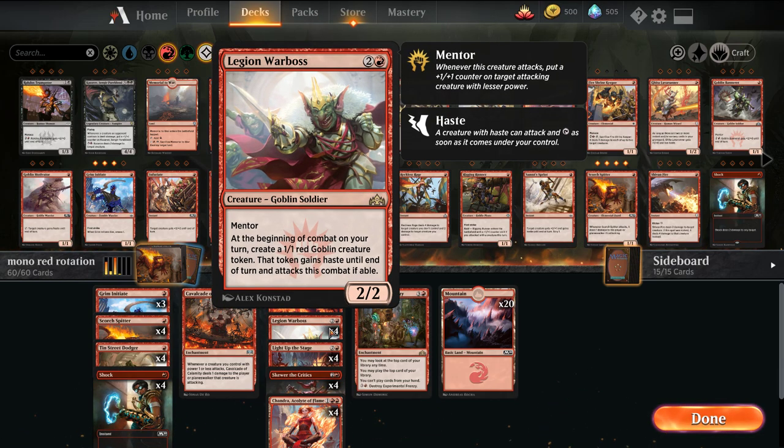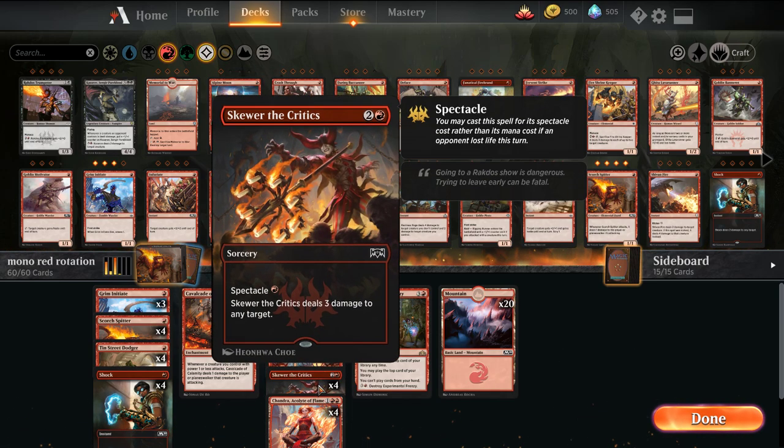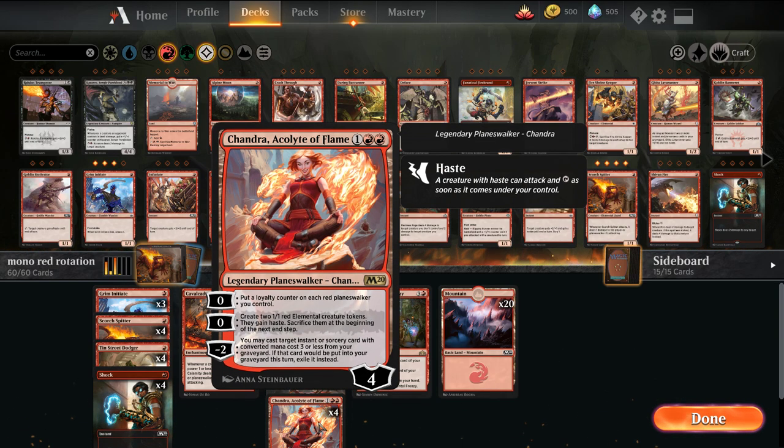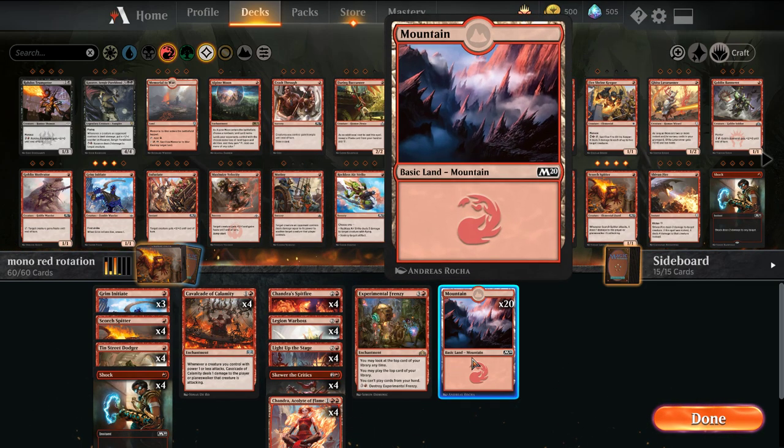Warboss makes an endless stream of 1/1s. Light Up the Stage is card advantage — for 1 mana it's a threat a lot of the time in this deck. Chandra makes a bunch of 1/1s. And then 1 Experimental Frenzy in the main, opting for 20 lands in this build.